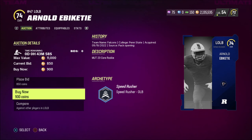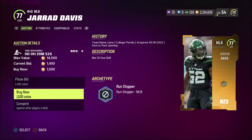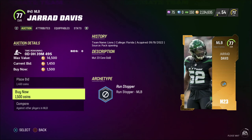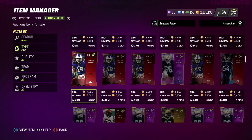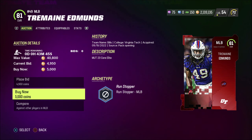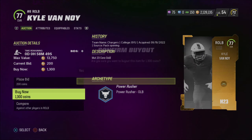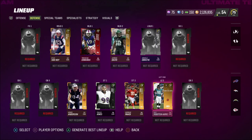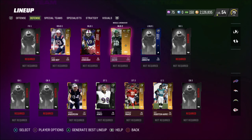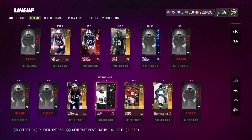While we're here let's knock out the linebackers. Picking up the 74 overall Arnold Ebikete for 900 coins. For middle linebacker 1, this 81 overall Tremaine Edmonds for 5,000 coins — this is our big investment. For middle linebacker 2, this 77 overall Gerard Davis for 1,500 coins. For right outside linebacker, I like this Kyle Vannoy for 1,300 coins — he's a 77 overall. Switching back to the team, this is coming together nicely. Our linebacker core is way better than the last video, especially with this 81 Tremaine Edmonds as a competent user.